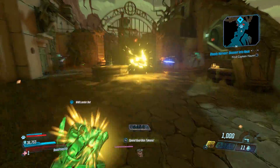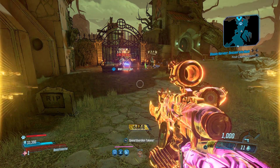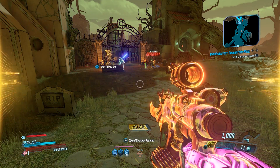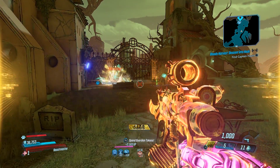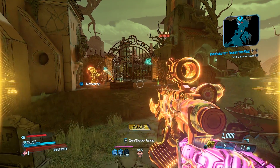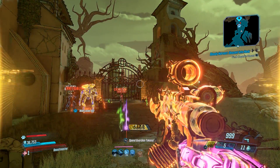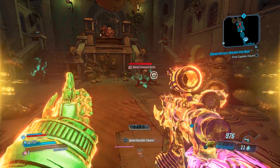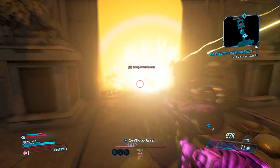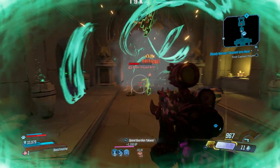Also, I've got this epic loader bot build for Flak — this is his fourth skill tree. Now, this has not been released yet. This is going to be a part of the second season pass that comes out on November 10th, and I've got some more videos coming today that will show you what this loader bot can do. This fourth skill tree for all four characters will be available November 10th with the second season pass.